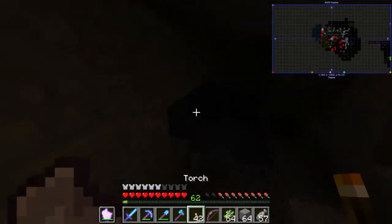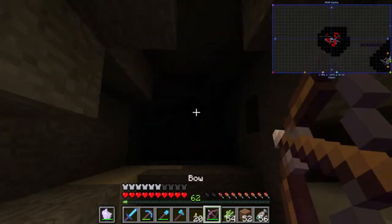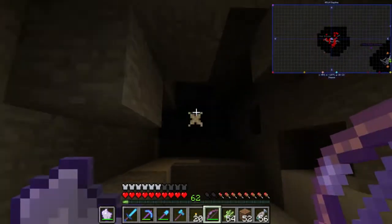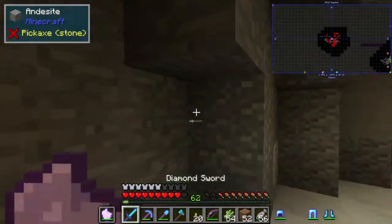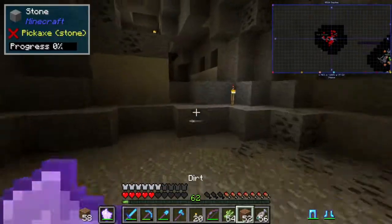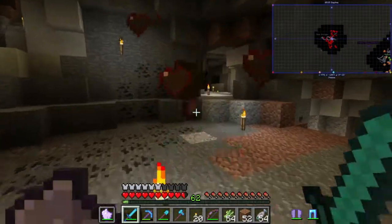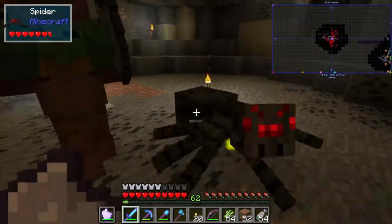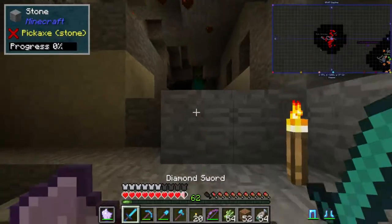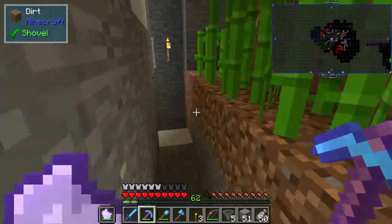There we go — just gotta light up this area right here and it should be fine. Oh wow, there it is! A baby zombie lowered my health — and I hear a spider too. Dual wield — they're coming at me from both angles. This is not fun. I swear if I die here this is not going to be fun.